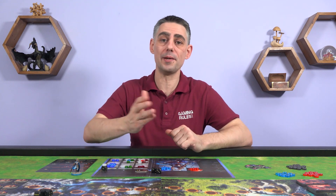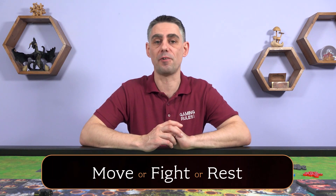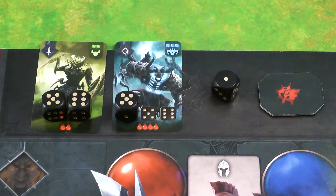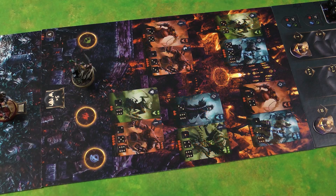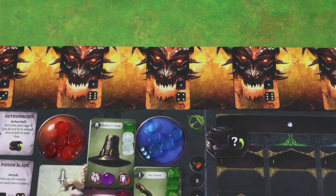Beginning with the first player and going clockwise around the table, players take turns taking one of three possible actions: move, fight or rest. The game plays out over several acts as the characters travel along the act boards, fight demons, gain experience and new items, becoming more powerful. Once one character reaches the walls of Sanctum Act 5 begins. Following this is Act 6 where the confrontation with the Demon Lord takes place. Whoever survives the final battle in the best health wins the game.